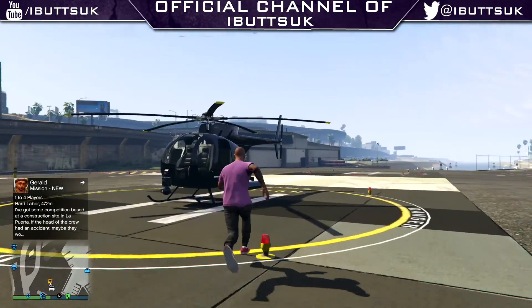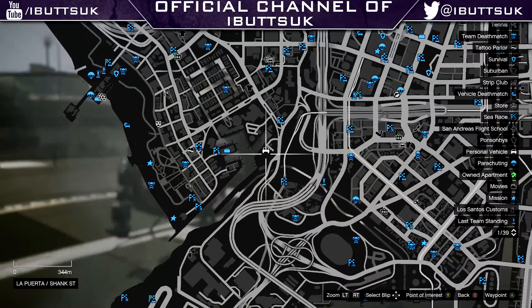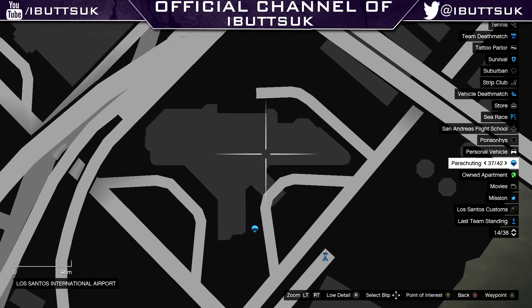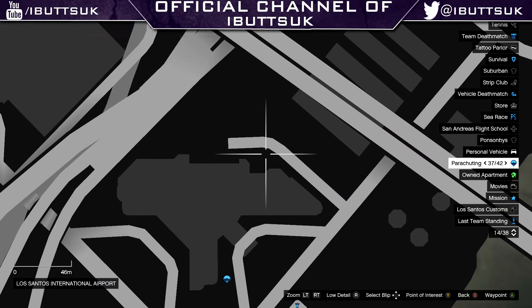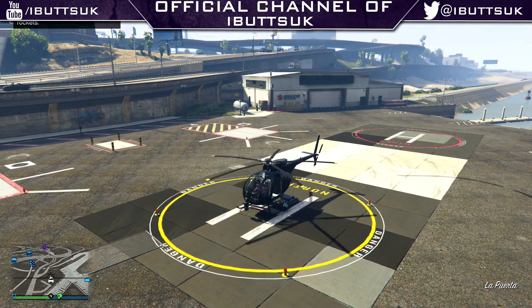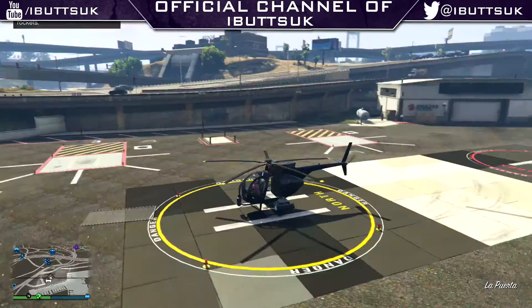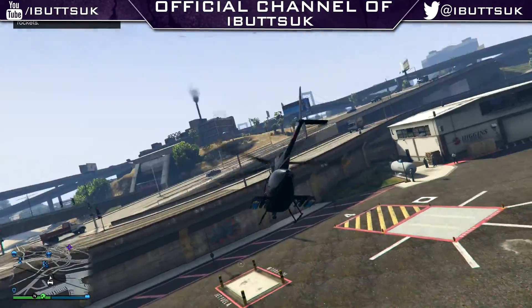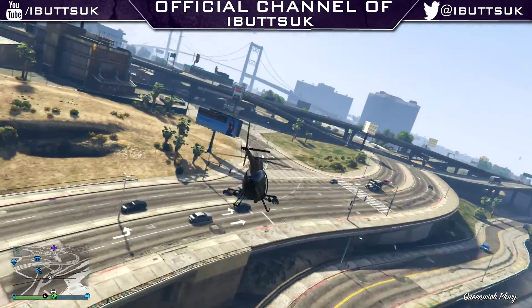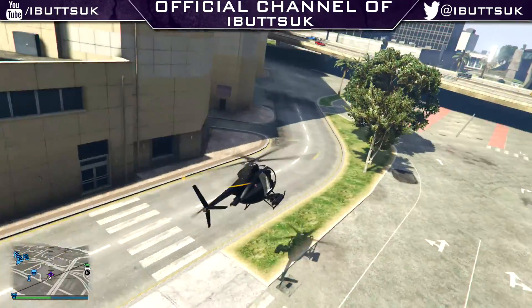Then you want to fly to this location on the map, which I'm going to show on screen right now. It's just right there near the airport, around the back of this little hospital building — you'll obviously see when I'm there. I've set my marker and I'm going to fly up and get there. I'm going to leave a bit of the journey in towards the end so you can see exactly where to go, because it actually took me a while to find the exact spot.